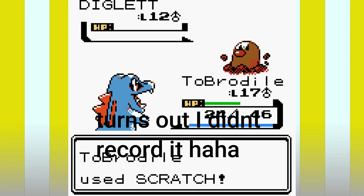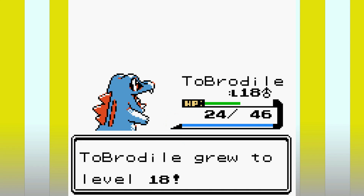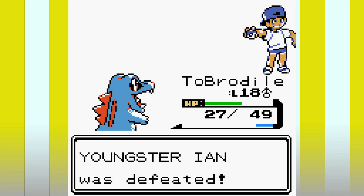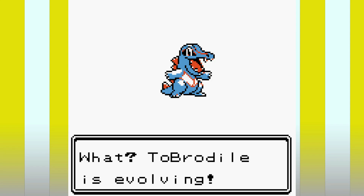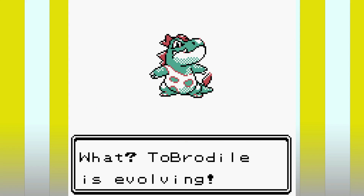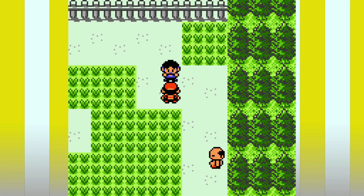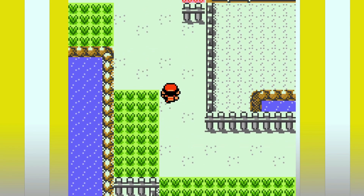I got so unlucky in the second rival fight I couldn't help but add it in. Gastly was easy — two Pecks from Spearow and it was down. For Zubat I switched into Totodile; Zubat goes for Sonic Boom and we go for Scratch, and this will be the only move we hit with Totodile in this battle. Zubat gets a crit flinch on Bite followed by another two flinches, Totodile hits himself in confusion, flinches again, and then finally hits himself one last time. Rocky and Spearow easily finish the battle afterwards but I was fuming.